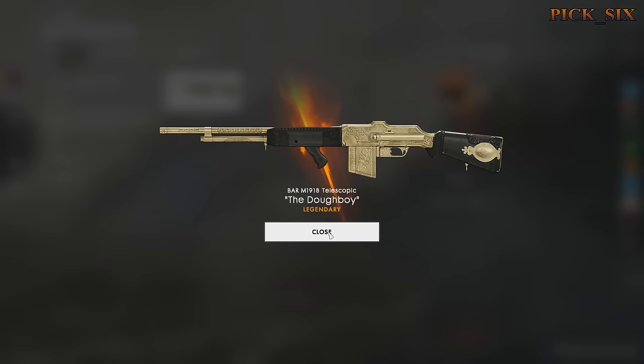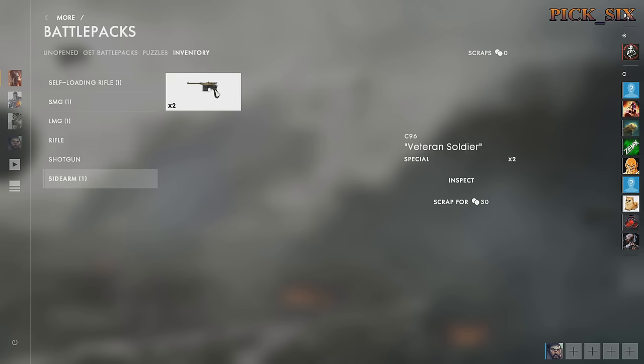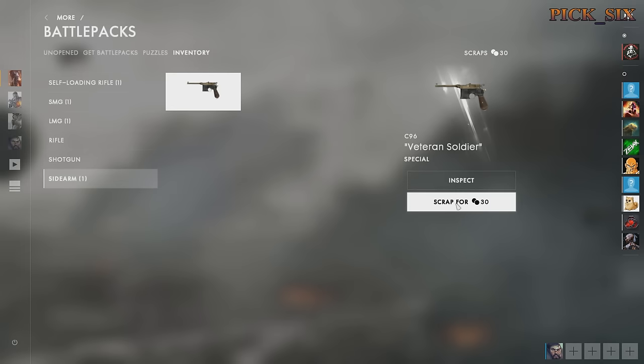As you'll see in the video, special weapons give you 30 scrap when dismantled, distinguished weapons give you 90 scrap, and legendary weapons and legendary puzzle pieces give you 270 scrap when you dismantle them.